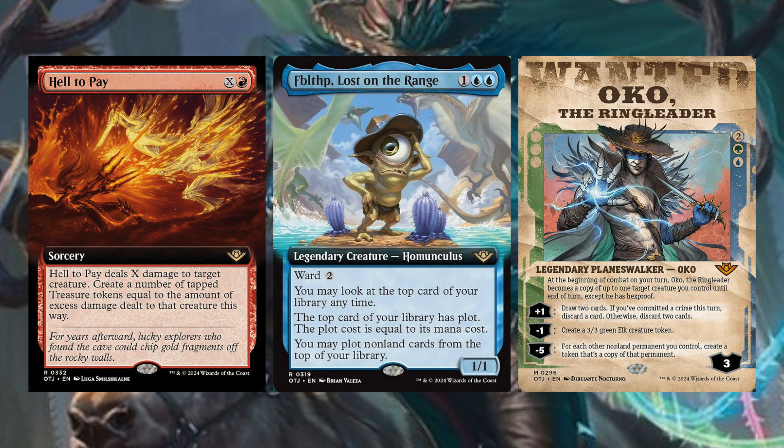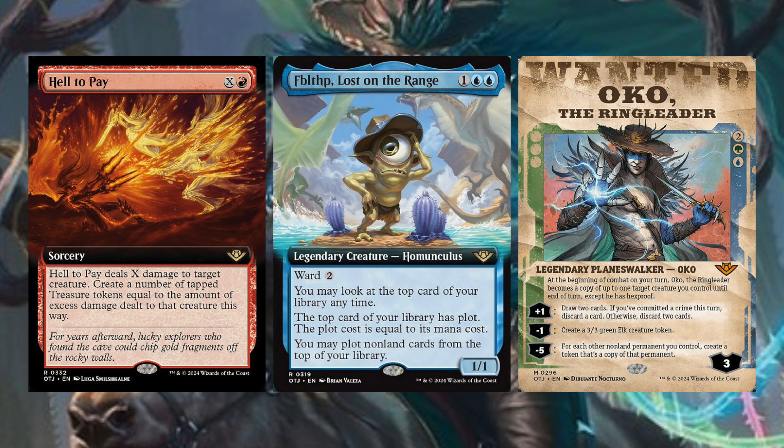Next up we have Oko, the Ringleader — the planeswalker of this set. Two generic green-blue. At the beginning of combat on your turn, Oko the Ringleader becomes a copy of up to one target creature you control until end of turn, except he has Hexproof. Plus 1: draw two cards; if you've committed a crime this turn, discard a card, otherwise discard two cards. Minus 1: create a 3/3 green Elk creature token. Minus 5: for each other non-land permanent you control, create a token that's a copy of that permanent. So this only needs to be on the board for three turns — first turn play it, tick it up, second turn tick it up, third turn tick it down and make a copy of everything you own. Or just have a token doubling effect when this enters and immediately tick it down. Oko was not okay the first time and he's certainly not okay this time.